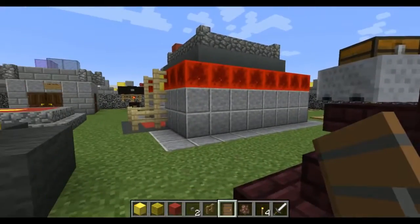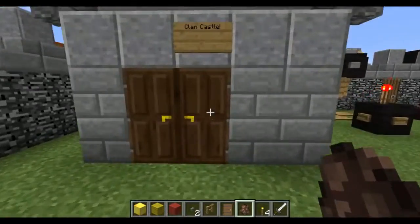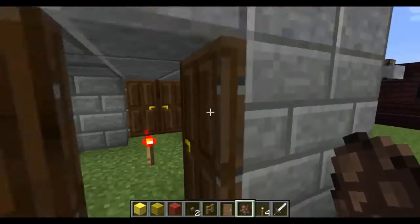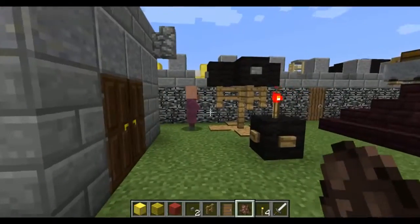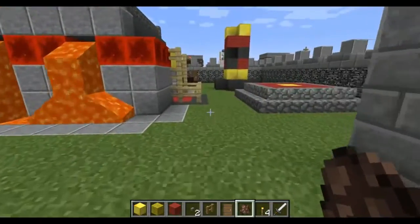So we're going to spawn up some villagers and we're going to start populating this. First of all, we need some villagers in the clan castle, because I know these are going to open doors. He's literally just left the clan castle. Dude, what are you doing? You're meant to be a clan castle guy. The purple people are clan castle guys.